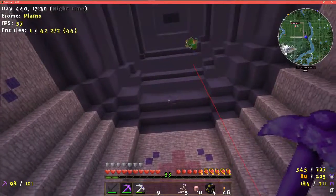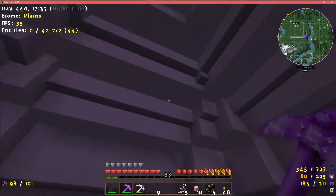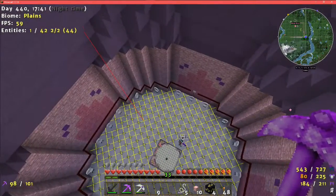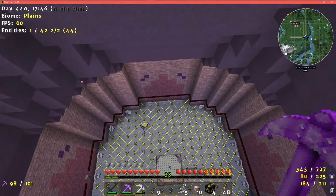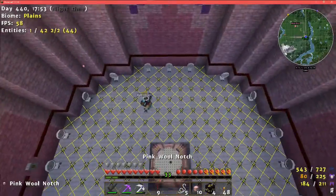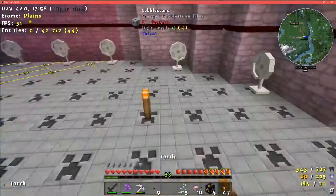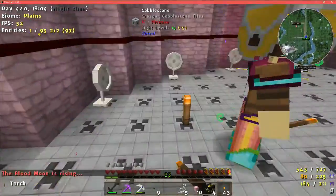Do you think it could be because of the nooks up there? We better put a couple of glowstone nooks down here so nothing spawns while we're trying to figure it out. Let's just put torches because they're easier to notice. Oh gosh — and it's a blood moon!